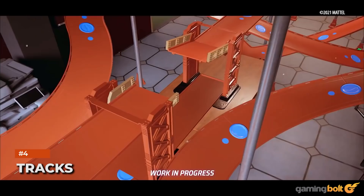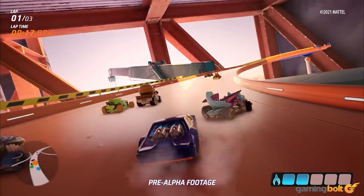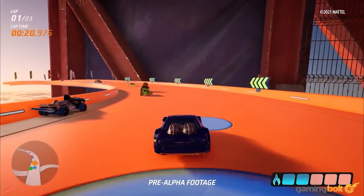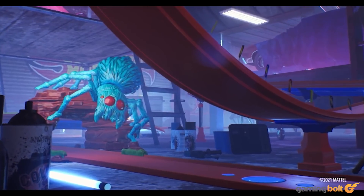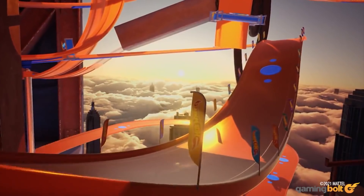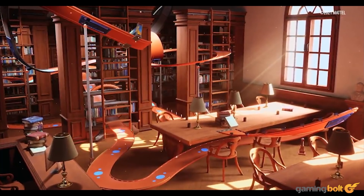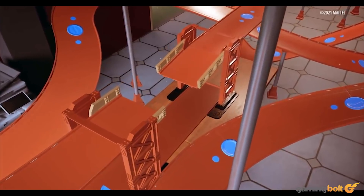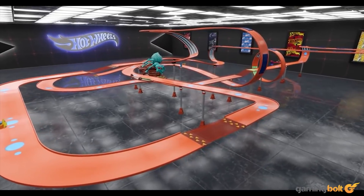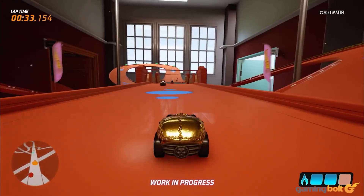The approach to Hot Wheels Unleashed track design is pretty unique. Since you're racing in miniature vehicles, normal everyday rooms turn into giant sprawling environments. Throw down a Hot Wheels track and suddenly you've got a perilous race course on your hands. Environments include a garage — an abandoned car shop littered with tires and parts — a skyscraper construction site, a college campus with classroom, library, and science lab, a skate park with graffiti and half pipes, and a track room that allows complete freedom in building one's own layout. Six environments are touted for the final release, with over 40 tracks in total.